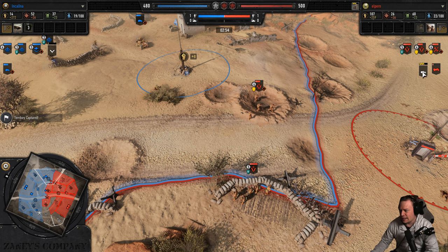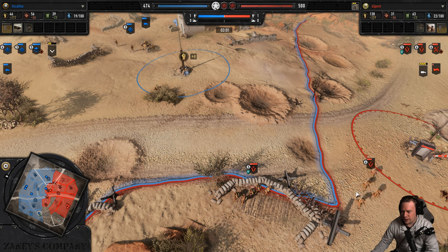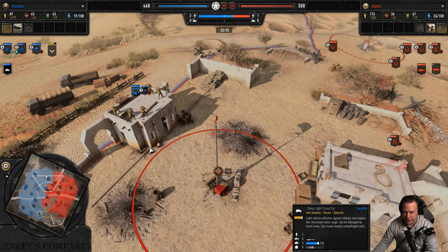A 250 half-track coming on up, infantry standing by to deploy. The 250 combined with a Panzergrenadier squad can tango a little bit with the Dingo, but it's got to be careful when they dance.